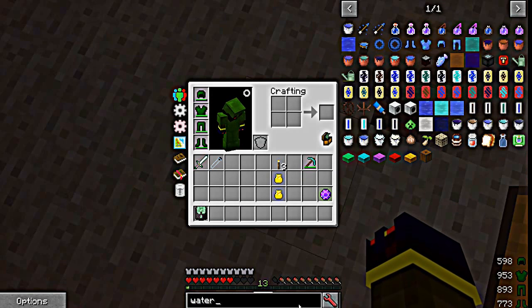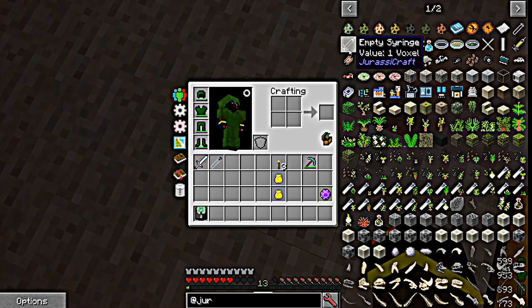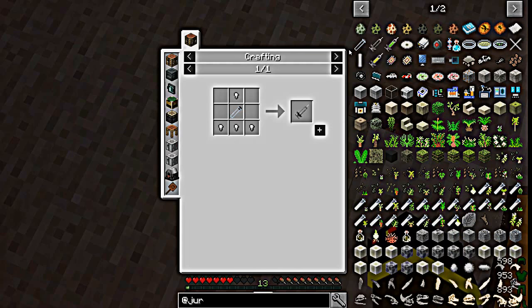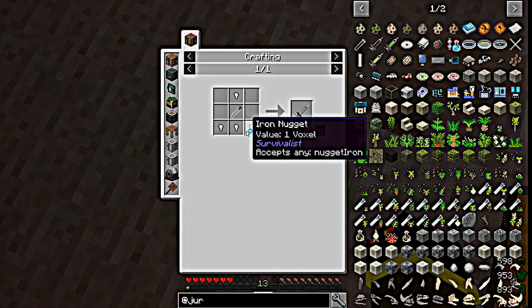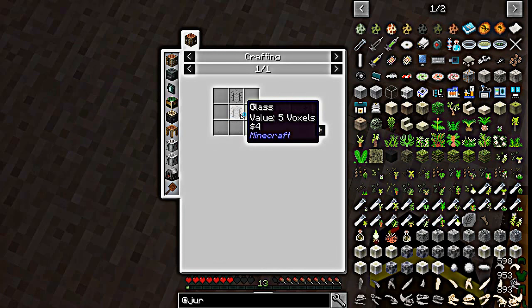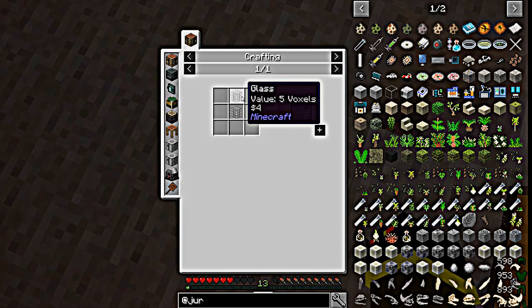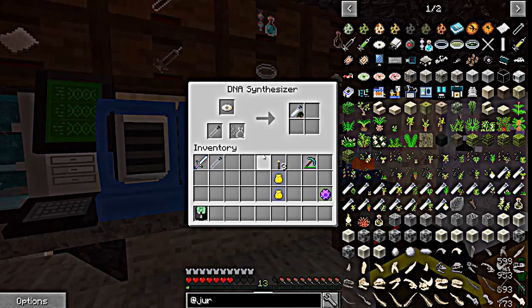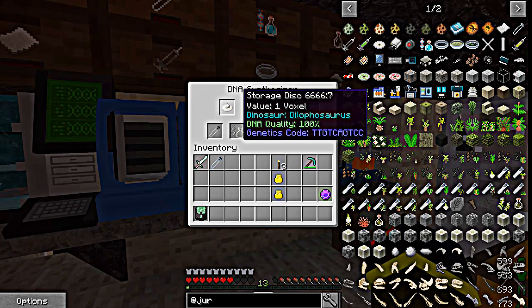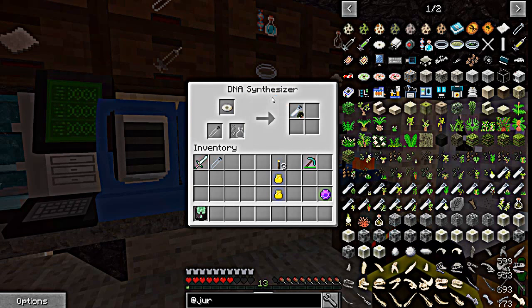Next you're going to need a syringe. It's easy — test tube and four iron nuggets. Test tubes are just two pieces of regular glass blocks.